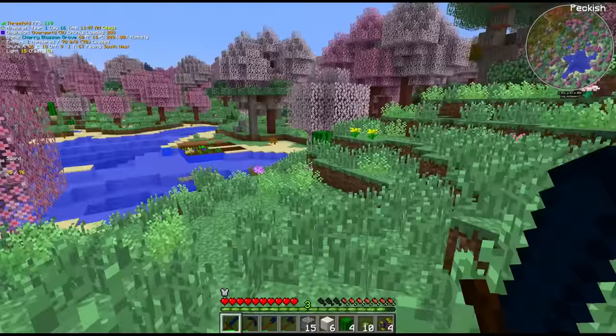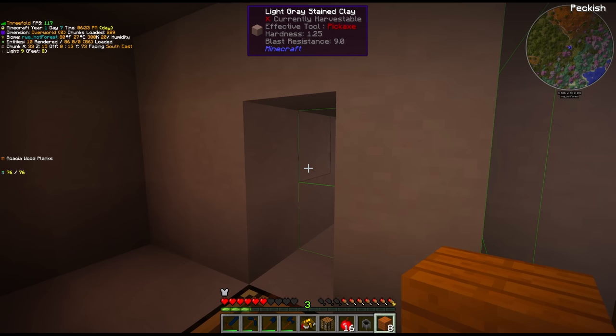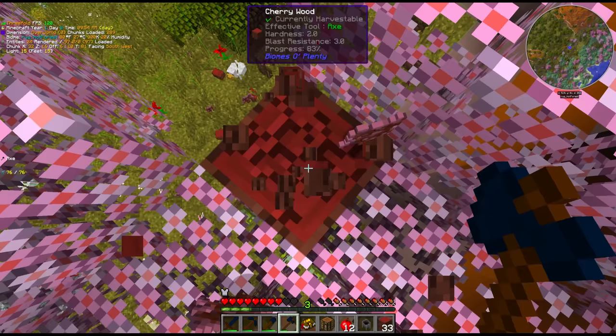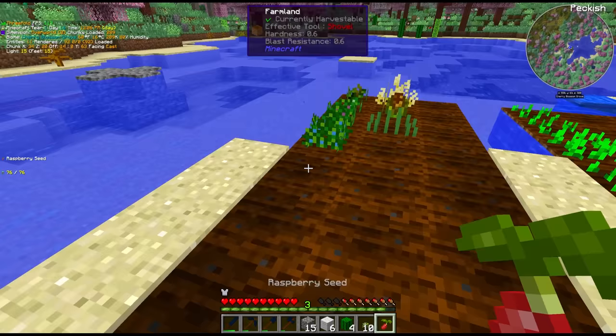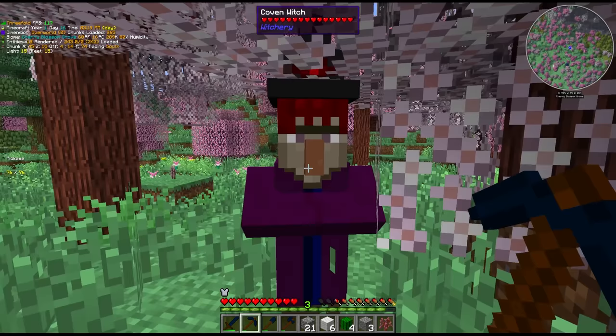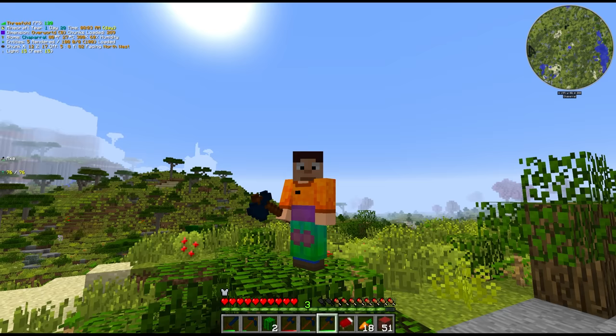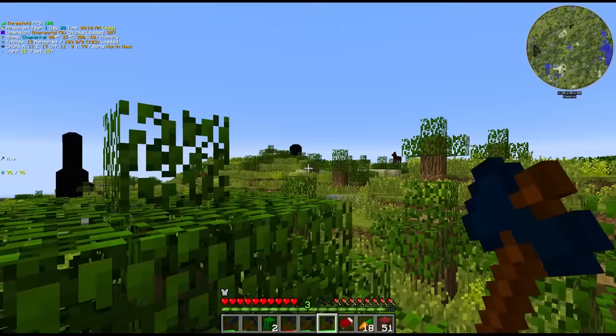After doing some more gathering and scouting around the spawn area, I picked out a base location at the foot of the mountain next to the forest. I secured a safe location for our bed and continued with some basic resource collection, and finally took some steps to address the lack of food. We are surviving and, well, I wouldn't quite say thriving — we've still got a long ways to go in that regard.